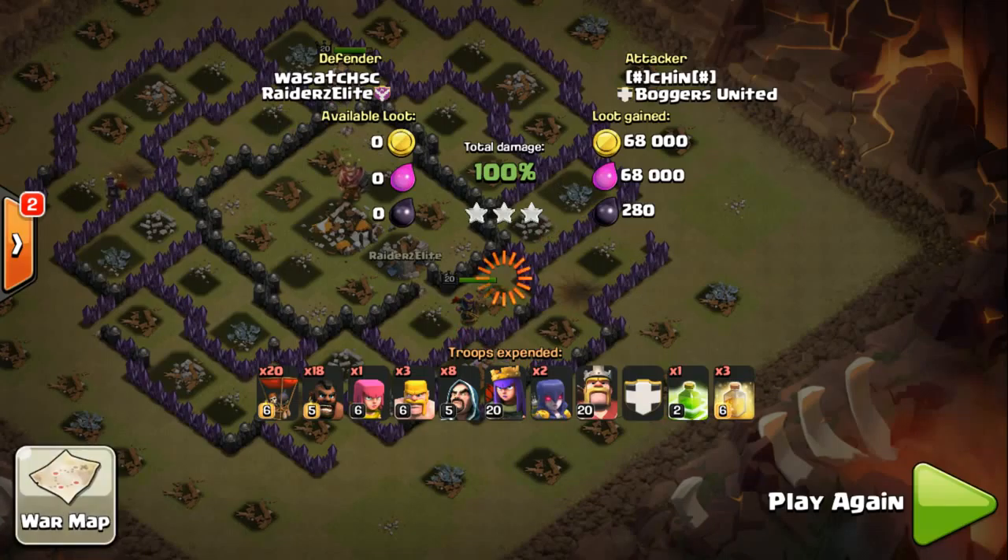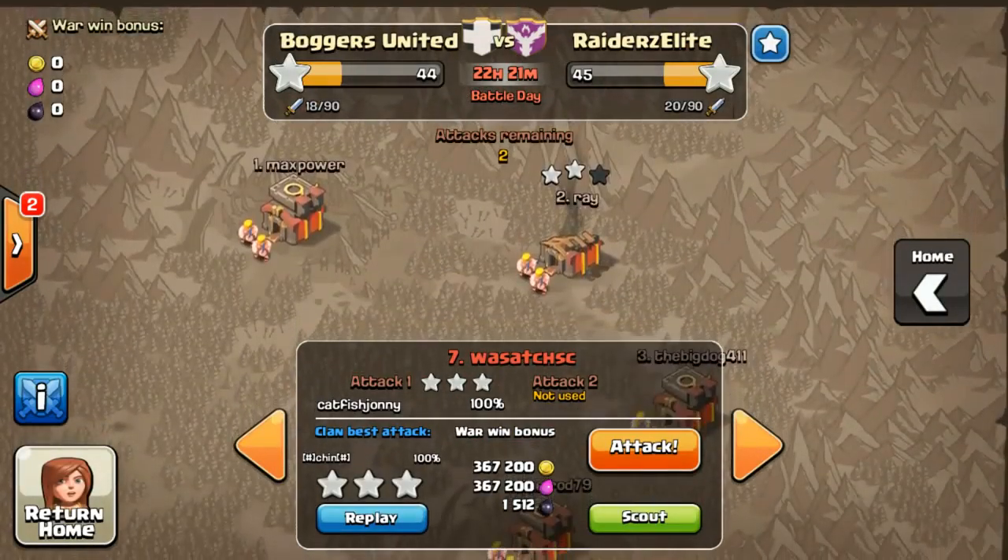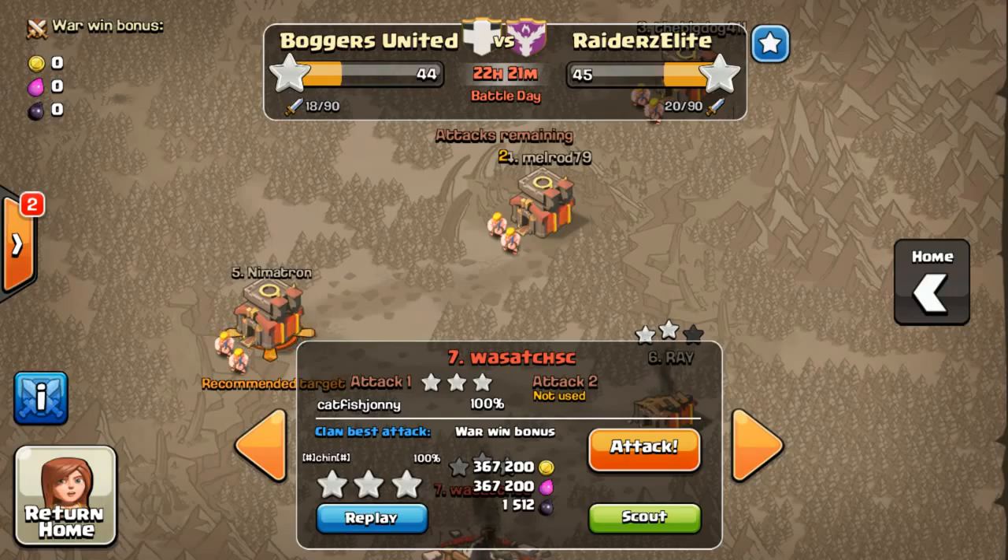Hog Riders are really easy and strong to use against bases with no Inferno, so it's no surprise he could three-star that base. As you can see, the score is now 44-45. We went up by one star and will try to catch up. Hopefully we'll be able to win the war.